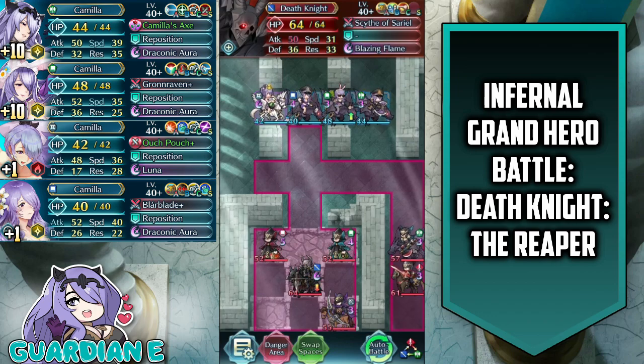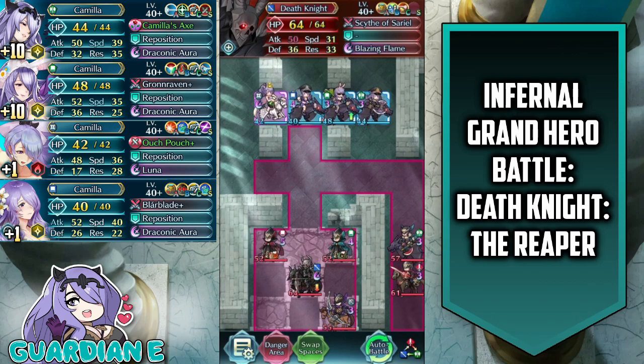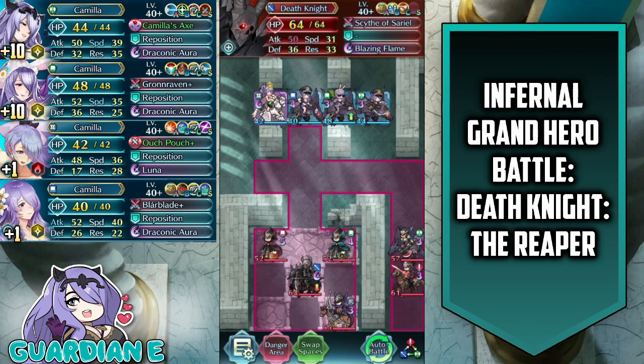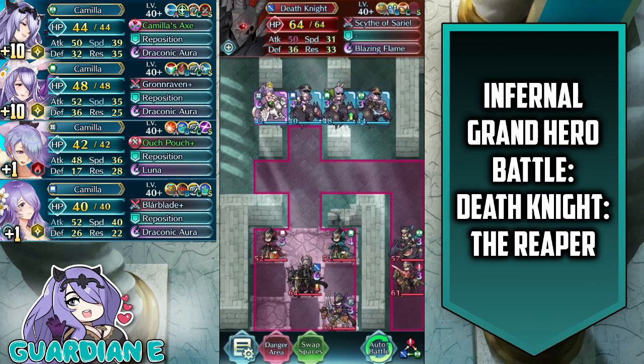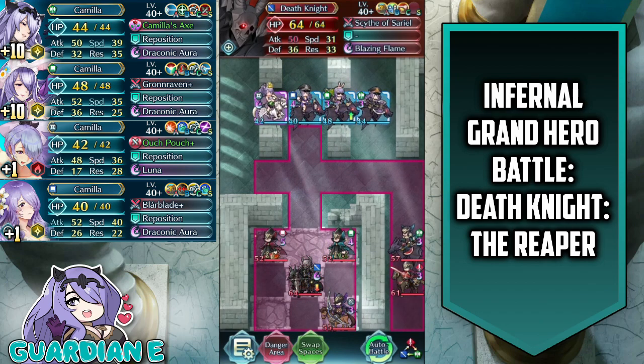Hey everyone, GuardianE here with another Camilla Emblem Clear video in Fire Emblem Heroes. Today, taking on the Reaper, Death Knight, in his very own Grand Hero Battle on Infernal difficulty. The ominous Death Knight, out of Three Houses and into Heroes, on a map that is remarkably similar to the map where you first encounter the Death Knight in Three Houses.